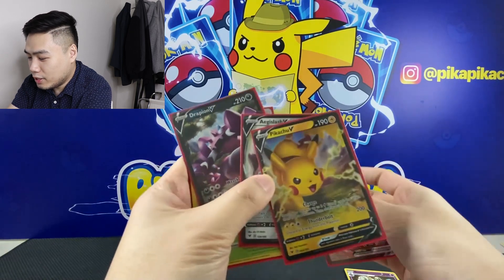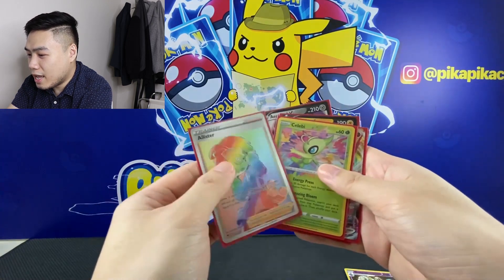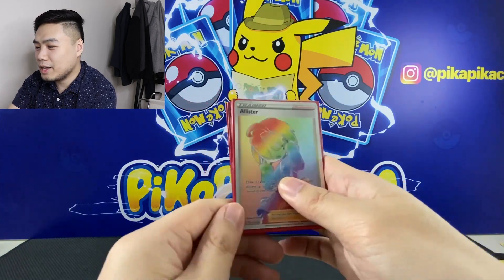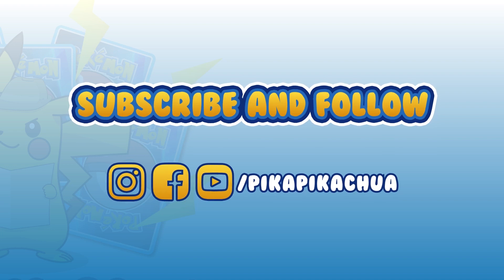In today's video we got: AG slash V, Pikachu V, Drapion V, Coalossal VMAX, Celebi Amazing Rare, and an Alister Rainbow Rare! Thank you guys for watching. Really great opening today — one Rainbow Rare, one VMAX, several V cards, and one Pikachu V. That's it for today! Next video we're opening a Vivid Voltage Elite Trainer Box. See you guys on the next video, bye!